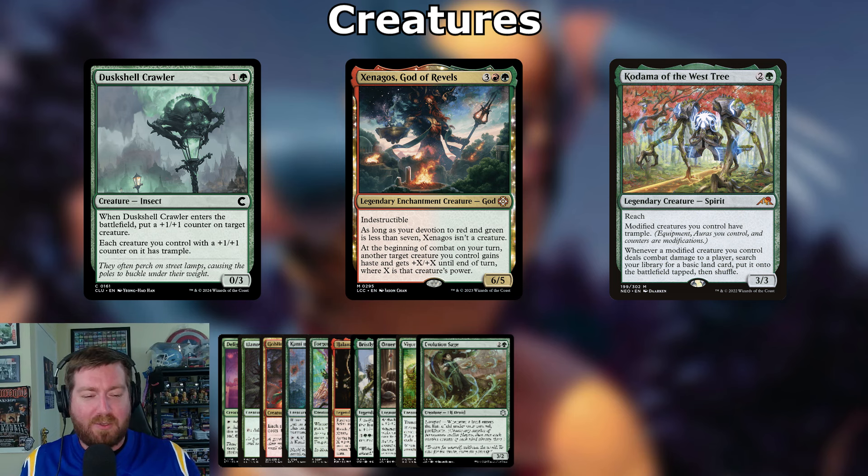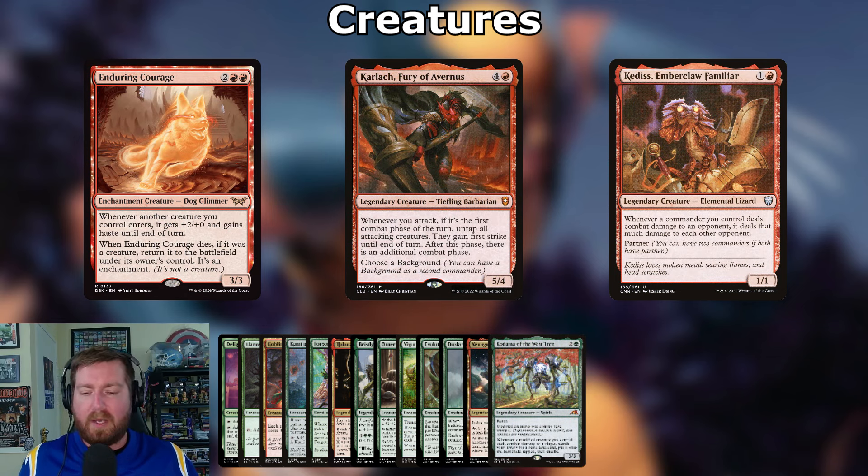Kodama of the West Tree: two and a green, 3/3 legendary spirit with reach — modified creatures you control have trample. Whenever a modified creature deals combat damage to a player, search for a basic land and put it on the battlefield tapped. Enduring Courage: two and two red, 3/3 enchantment creature — whenever another creature you control enters, it gets +2/+0 and gains haste until end of turn. When it dies as a creature, it returns as an enchantment. Give creatures haste and swing immediately.